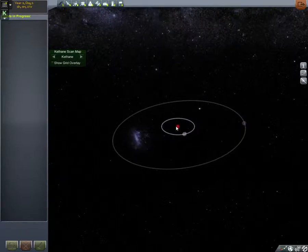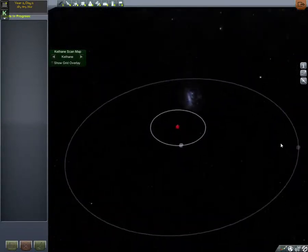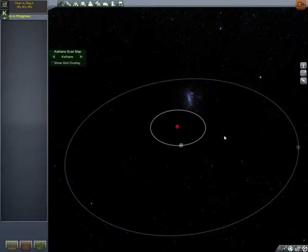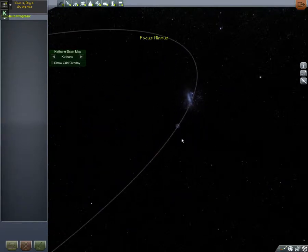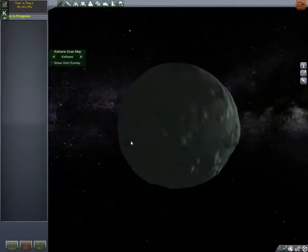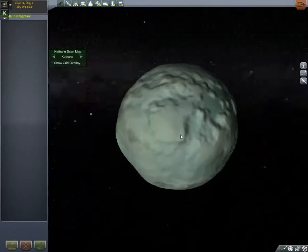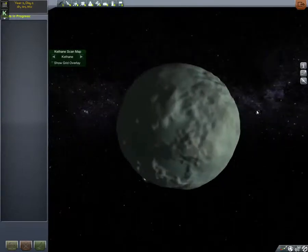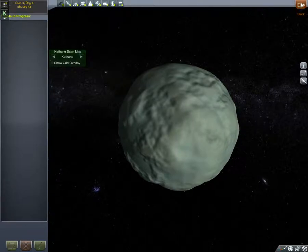Minmus ideally costs more delta-v to get there because of its eccentric orbit, but because it's so far out, once you get free from Kerbin's gravity, the thrust adjustments to get over there are really tiny. The moon is so small that it takes very little energy to get back off and get back home. The only problem is the surface is so rugged that if you come in to land badly and don't hit one of the plateaus, you're basically going to smash into the surface and tip over — which happened on one of my last expeditions.